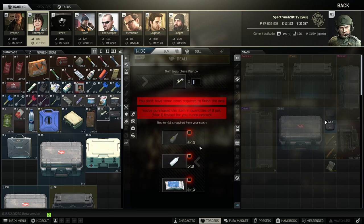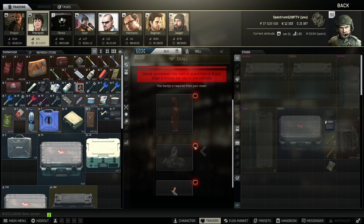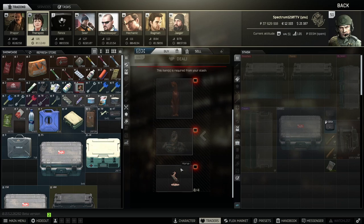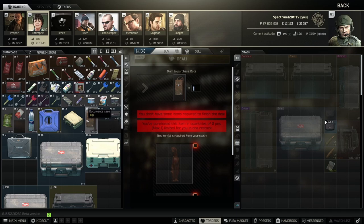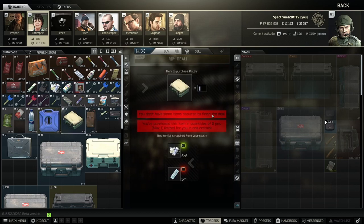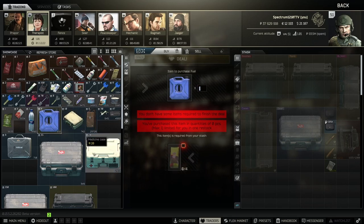The key tool I don't really do — I just do the Docs case barter instead. It's a cat, a lion, and four horses; this is how I get all my Docs cases. If I find one in raid I'll sell it and barter for one because you make money that way. The pistol case barters are kind of worth it but I just don't do them. The fuel barter is also not a bad one.